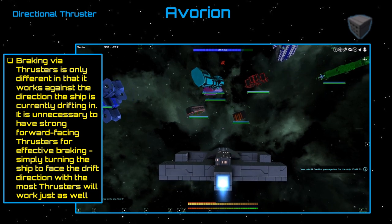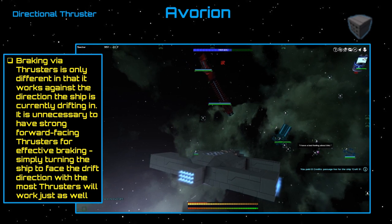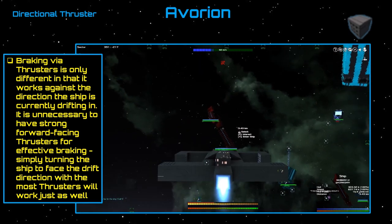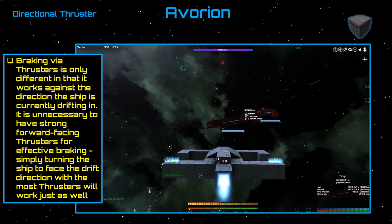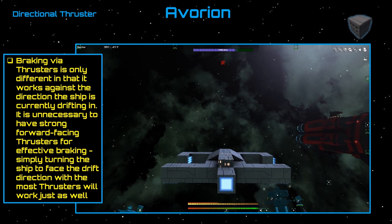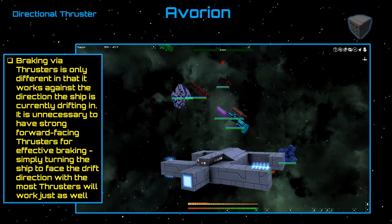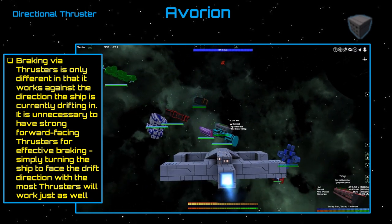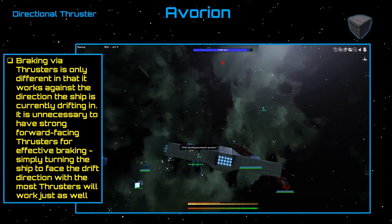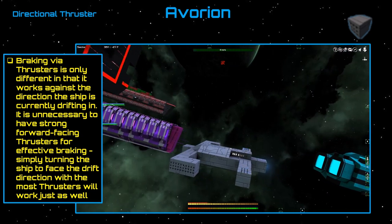So, braking in Avorian. Thrusters only work against the direction the ship is currently drifting. It is unnecessary to have strong forward-facing thrusters for effective braking — simply turning the ship to face the drift direction with the most thrusters will work just as well. You don't have to have 16 thrusters on the front of your ship to stop; you can simply do a handbrake in space.